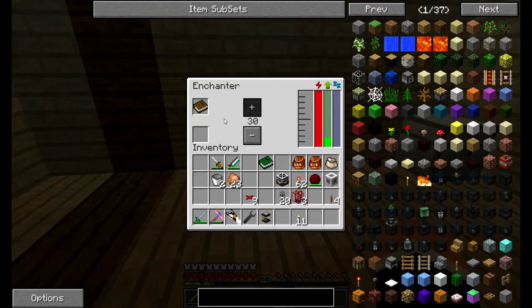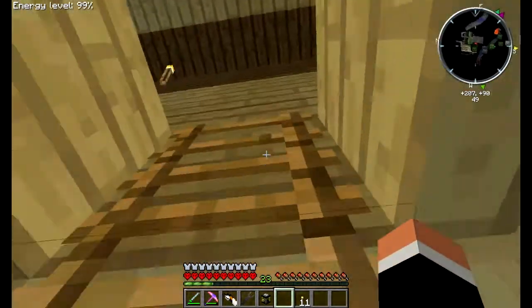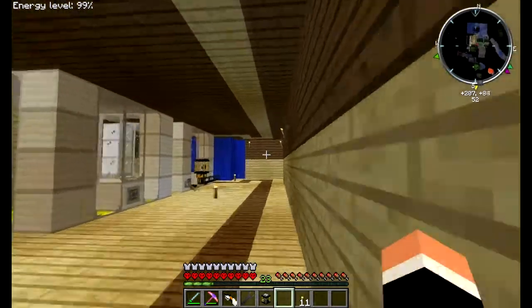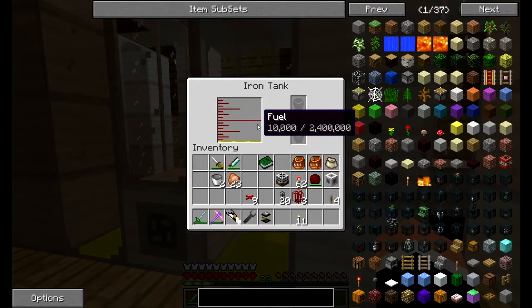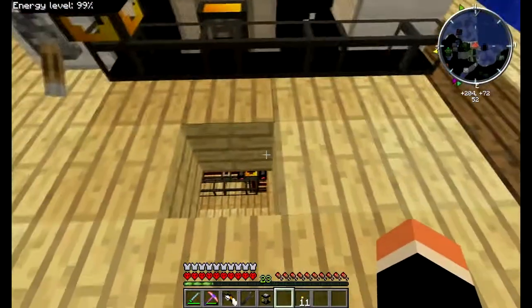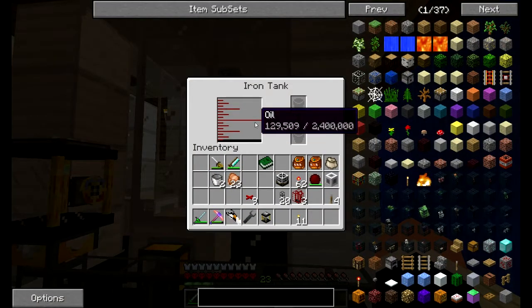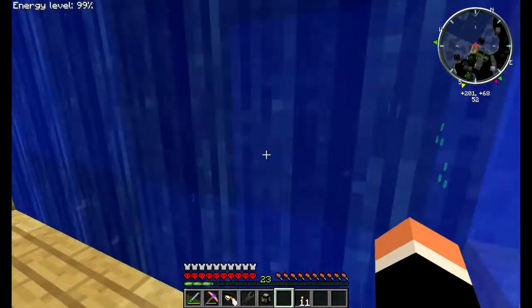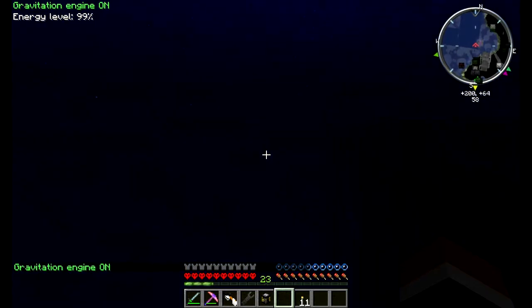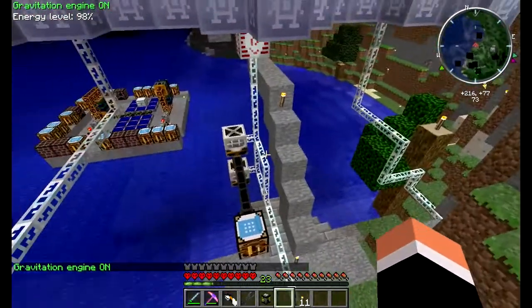We're going to leave this one here running. I'm not sure we're going to have it finished by the end of the episode, but maybe. We'll go off and do a couple more things. You may have noticed I have a little bit of fuel here. I've been playing around with refineries, which we have down the bottom there. We've also got oil coming in — not much oil, so I may actually just cut out for a second. Once I show you this over here and get a little bit more oil in.